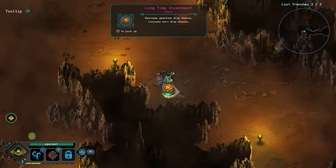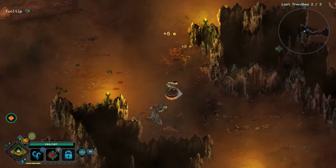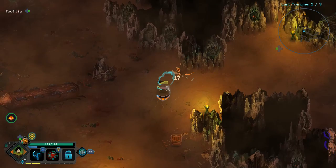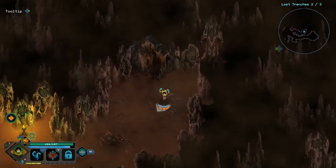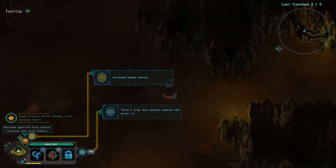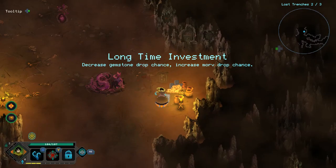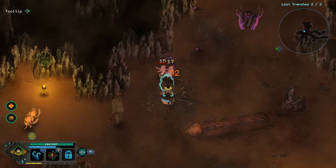Suspiciously empty so far. Long Time Investment Charm: decreased gemstone drop chance, increases gold drop chance. Right now I think I get more benefit out of more money. This is interesting — we are in a new place so obviously there are new environmental assets and building blocks. Did I activate the thing? Oh, I hadn't activated it. Yeah, that seemed to go mostly to waste.